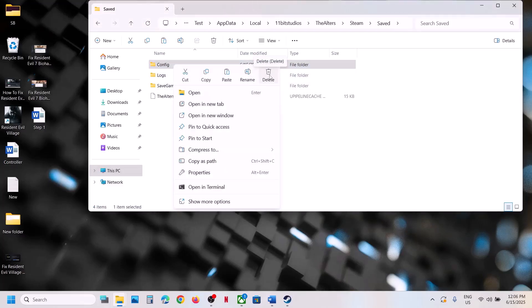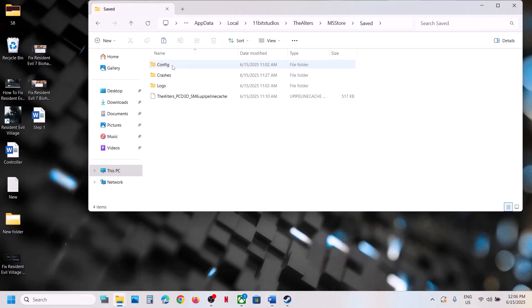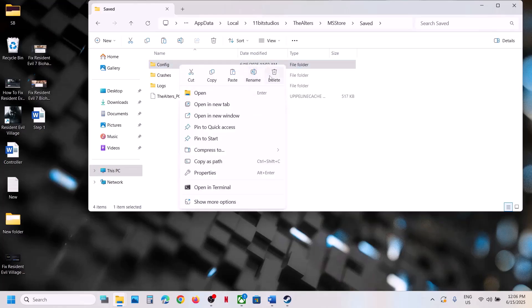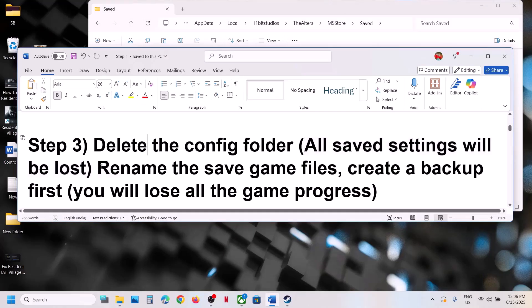For Game Pass users, open the Microsoft Store folder, then the Save folder — here you can see the Config folder. Create a backup and then delete this folder. Launch the game and check.